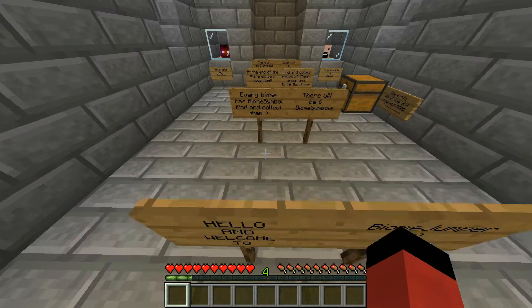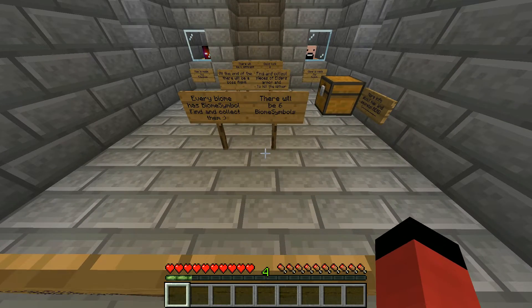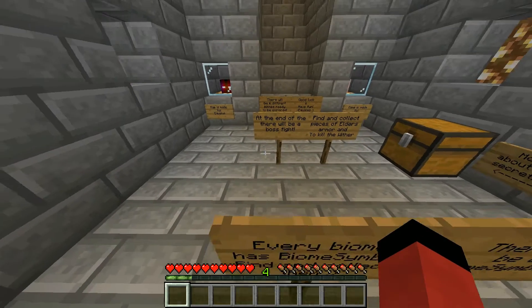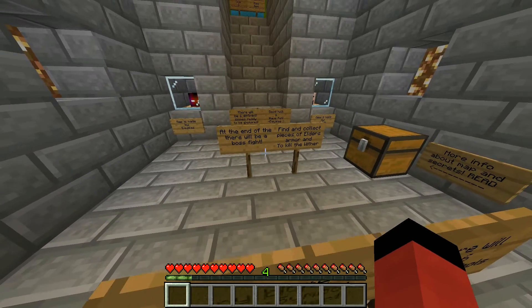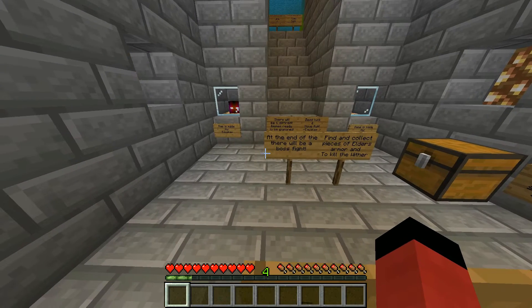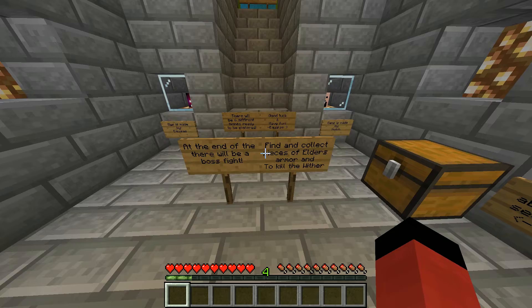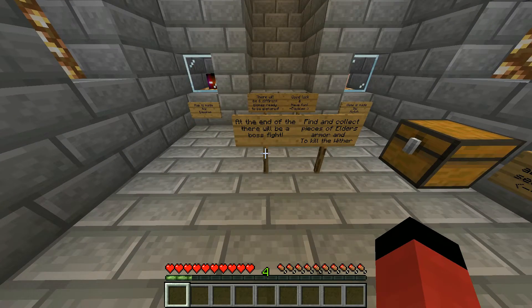Hello and welcome to Biome Jumper. Every biome has a biome symbol — find and collect them. There will be 6 biome symbols. At the end of the... there will be a boss. I think I was supposed to say 'map,' but my English skills were horrible back in the day.